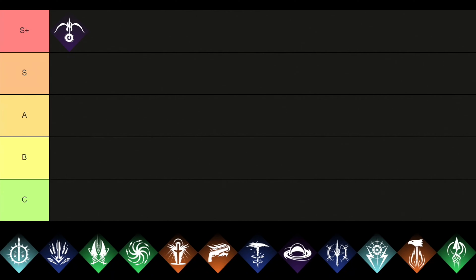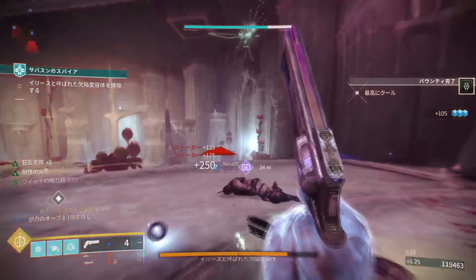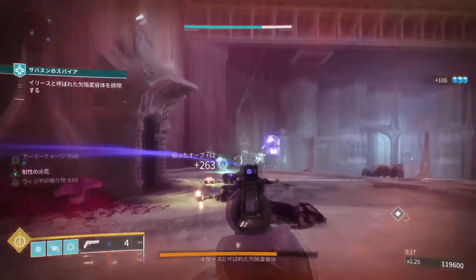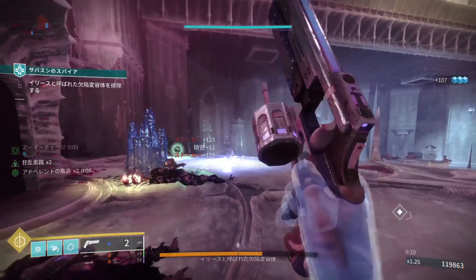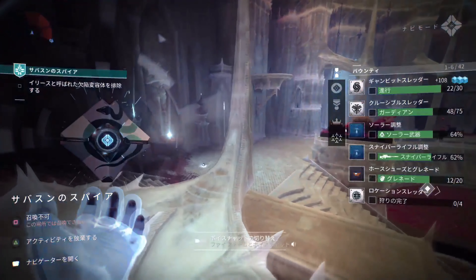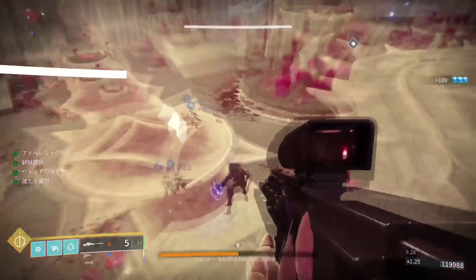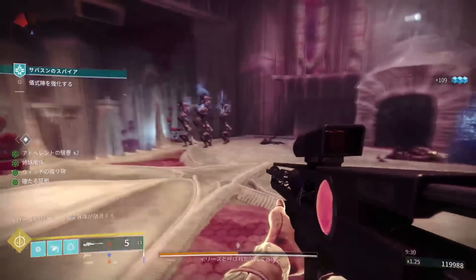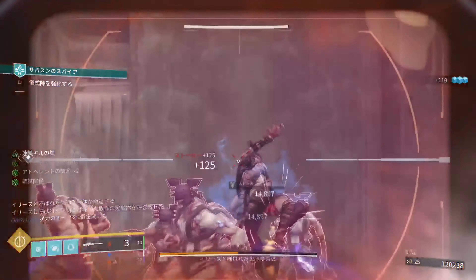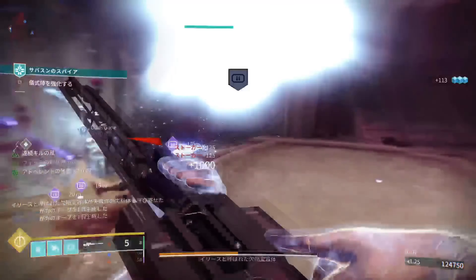Moving over to the first subclass, which is the Nightstalker, and we will place it right in the S+ tier. This one specializes in invisibility, which the player can also grant to their allies. My favorite ability is the Shadowshot Deadfall, which will tether a large group of enemies to a Void Anchor, slowing and silencing them. This skill has been very popular for Hunters in PvE activities where you can come up against large numbers of enemies. If you want to be that stealthy slash assassin type of player, then this is the class for you.